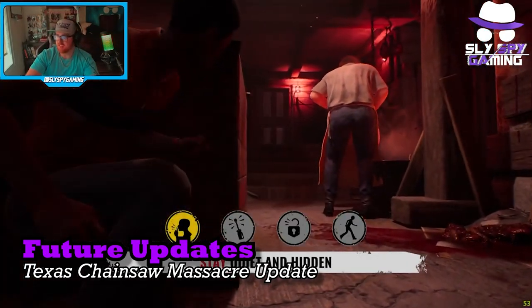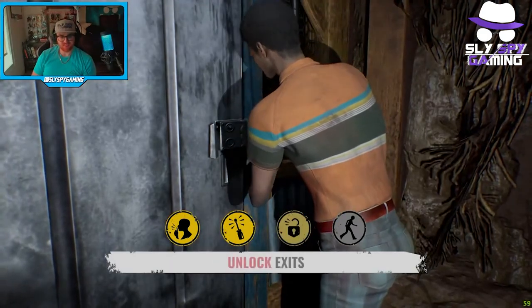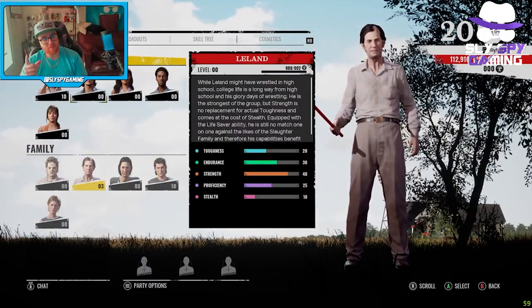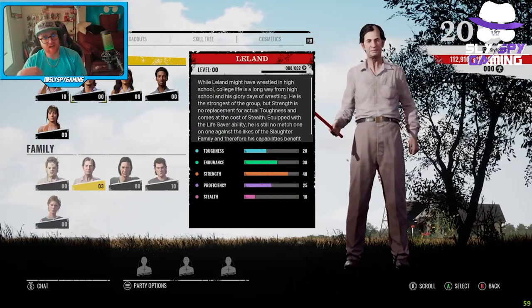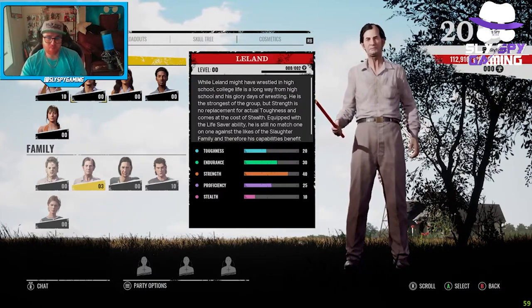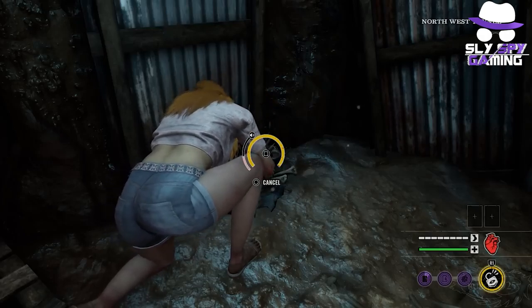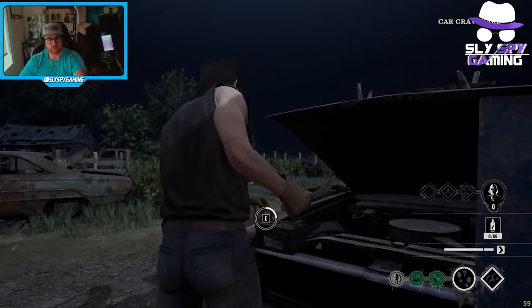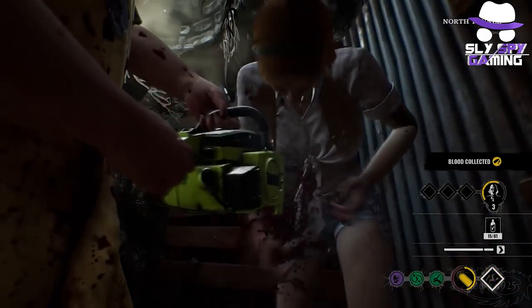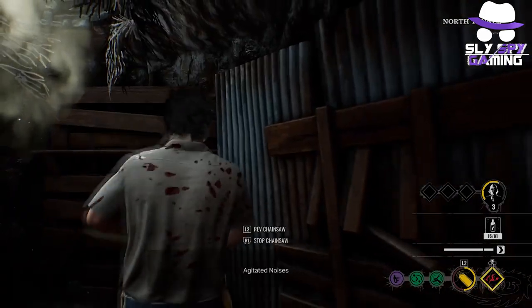Lastly, I will dive into the newest developments in upcoming changes to Texas Chainsaw Massacre that were dropped in their Muerto Times, which is essentially their official patch teaser. Starting with a fix being tested where apparently Cook can XP farm locks — he just puts a lock on, takes it off, and puts it on another door giving him XP as if he had locked both doors. Additionally, the devs are making adjustments to the bone scrap limits as well as testing a feature where the battery for the battery exit would automatically be turned on at the start of the match. They are also investigating a Leatherface stun resistance issue, an issue with the Slaughterhouse valve exit, and various ability balancing issues.